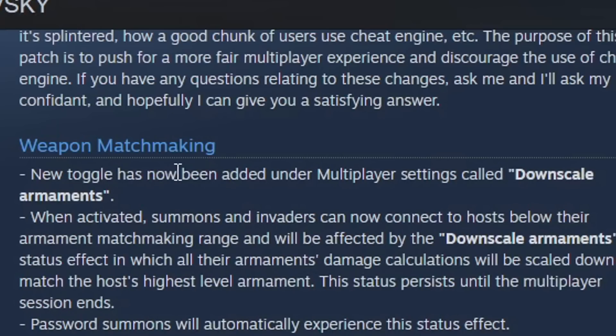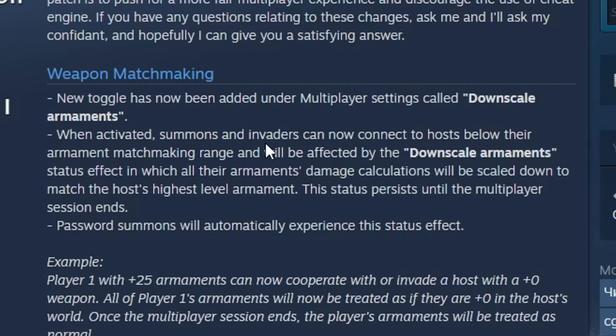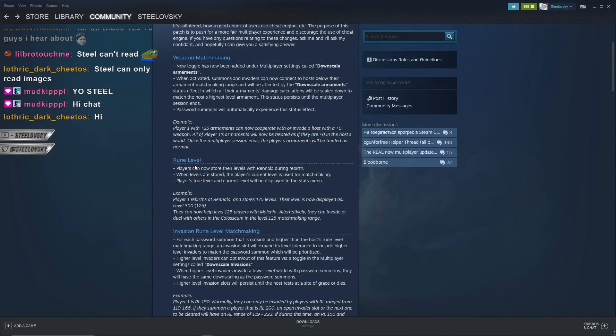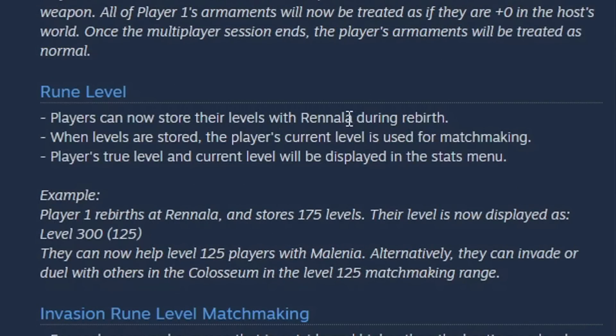Weapon matchmaking: a new toggle has been added under multiplayer settings called 'downscale armaments.' When activated, summons and invaders can now connect to hosts below their armament matchmaking range and will be affected by the downscale armament. Also, players can now store their levels with Rennala during rebirth, and when levels are stored, the player's current level is used for matchmaking.